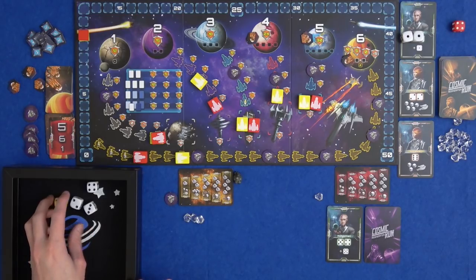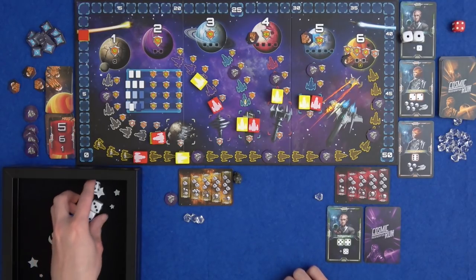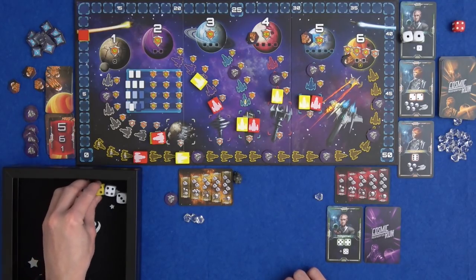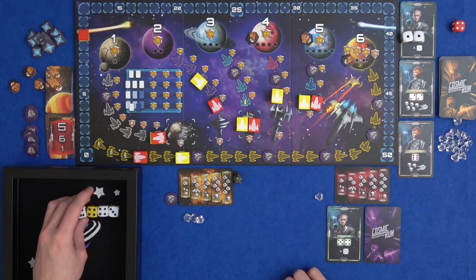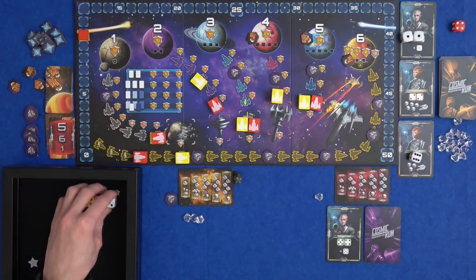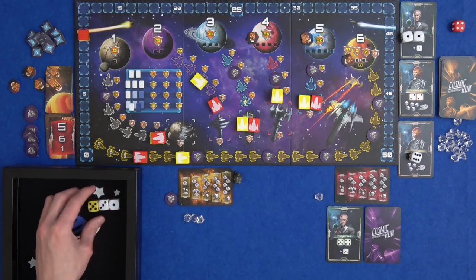Do I want to do anything with these? I could maybe build up to get the Chronics if I get another two. I'm going to just re-roll all of these. I've got a pair of fours and a six. I think I'm really going to go for aliens. Let's re-roll these. I've got one, three, five.